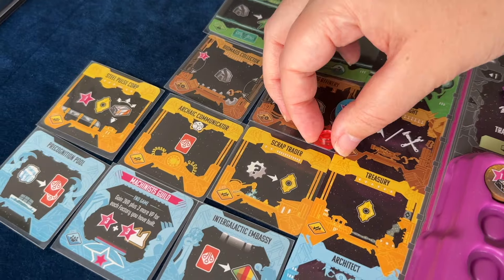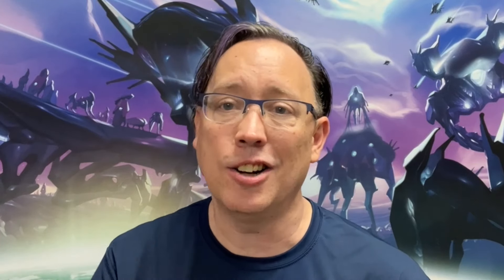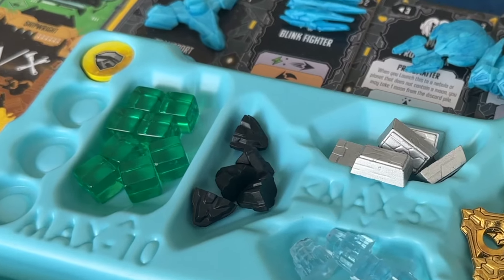Everyone's going to be envious of this power, but where they're really going to feel it is your second power: Sabotage. There are some aggressive factions in this game — fighting is a big part of Andromeda's Edge — but the Plutonian Empire is just plain mean. Every time you return to station, if you pay one energy, each opponent will have to damage one module of their choice in their space station. This makes me want to launch and return to station immediately, launch again and return, and constantly damage everyone's modules.